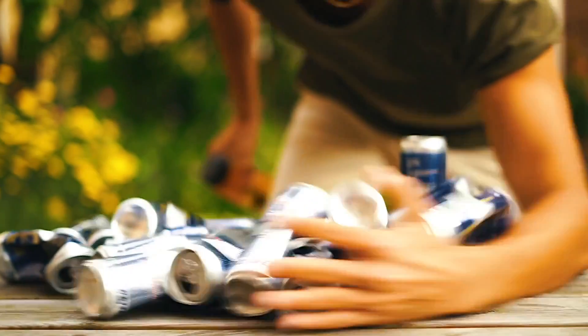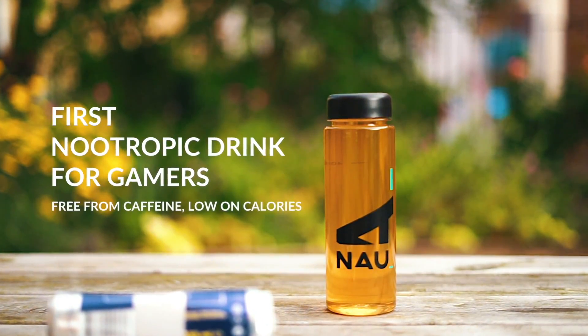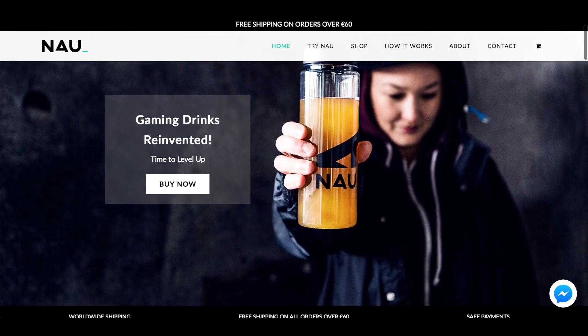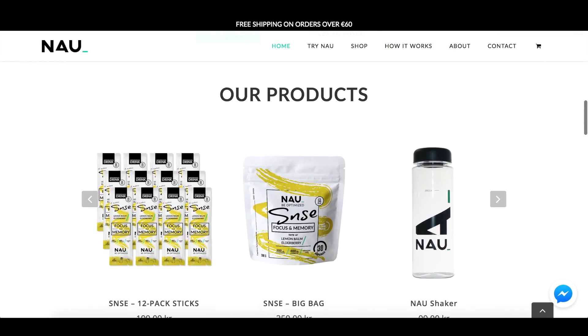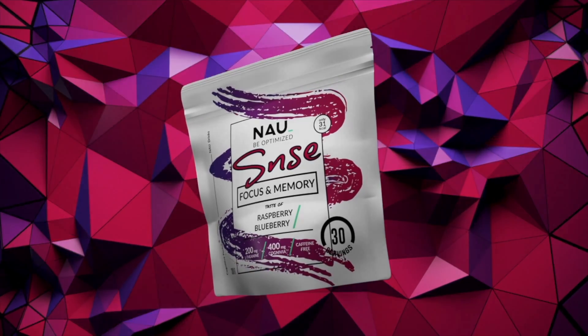Before I go into the video, I wanna talk about Nowdrinks, the focused drink with healthy ingredients, no caffeine or taurine, and it helps with concentration for when you have longer gaming or study sessions. With the code BANANAGAMING, you get 10% off. I recommend trying both flavors if you haven't, but my favorite is the raspberry blueberry one. Go check it out in the link below.